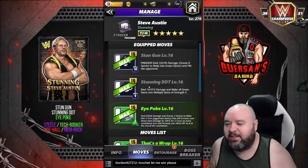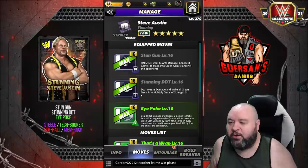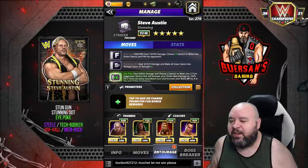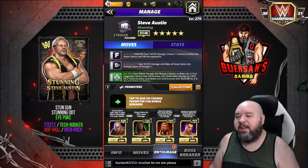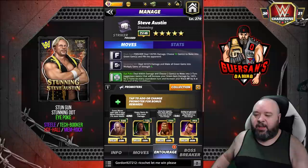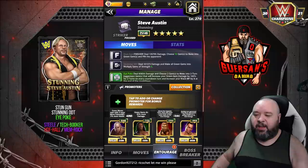The second move set for Stunning Steve Austin is going to be pretty similar to what we just saw, except we're replacing the submission with the Stunning DDT - a 9 MP black move that deals 101.3K damage and makes all green gems into multiply gems of strength 5. Trainers are going to be exactly the same except I switched Showboat Lacy for Memrock. Memrock makes the multiplies strength 6 instead of 5, and all multiplies will do 5% more damage. This is definitely less defensive than the submission and much more offensive.